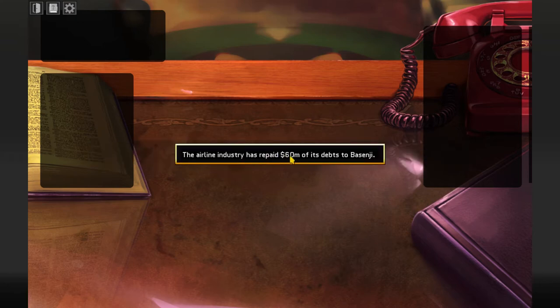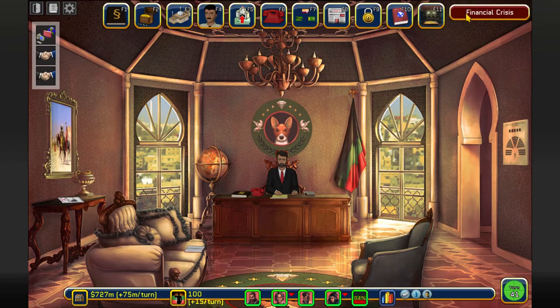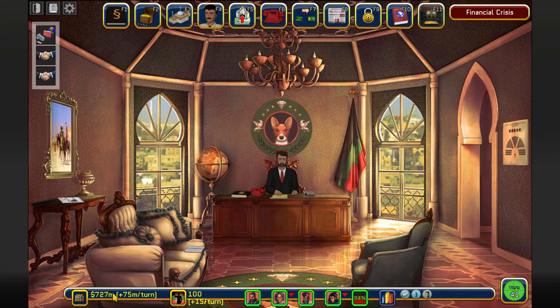The airline industry has repaid 60 million of its debts to Basenji - yes! Some industries can repay back the money that I gave them and this is great. Banks also paid 100 million - great! Fisheries paid too - this was a low chance to happen but it happened. Pharmaceuticals and Telecommunications paid 40. Look at how much money I have at the moment - this is so much. Later in the game, when it's close to endgame, I'm just going to give this to my personal account. Sorry Basenji - but I guess I'm a good player after all.